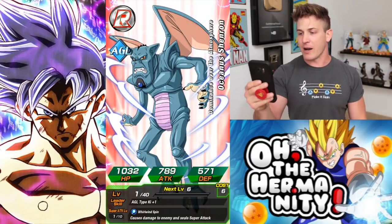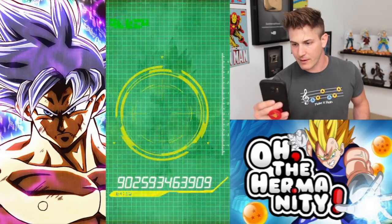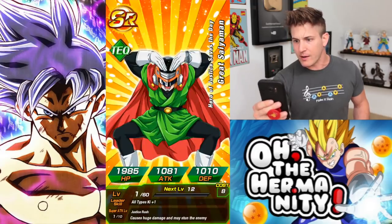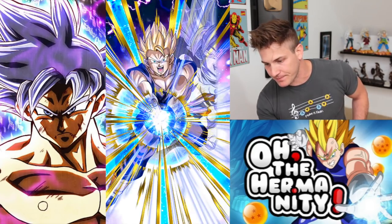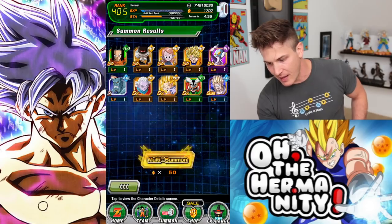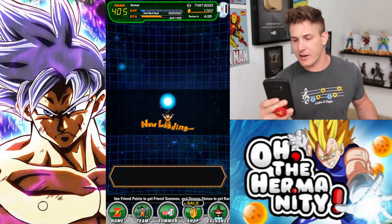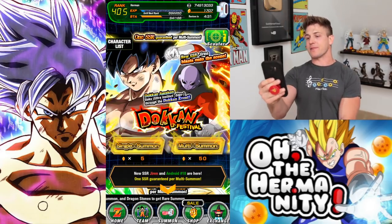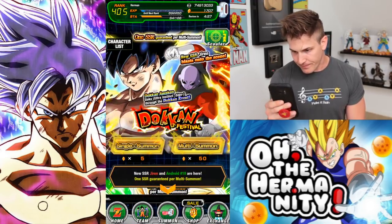Come on, we want Ultra Instinct Goku or Jiren. Ultra Instinct Goku! I think we can pull a UI Goku. Gohan — damn it! That's gonna be the guaranteed. Yes it is. I gotta be close to maxing him out. Is there no more free ones? It was only a couple of times! That's not cool.